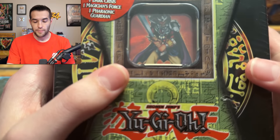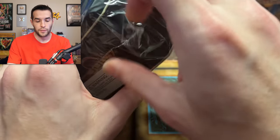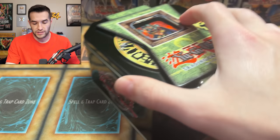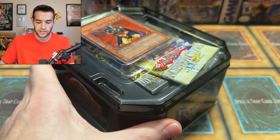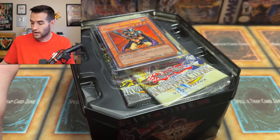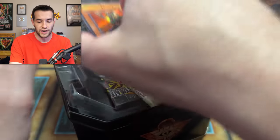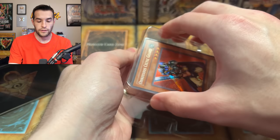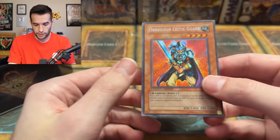Let's get Tim an amazing pull out of here. I'm super pumped — I haven't opened up a 2004 tin in a very, very long time. Let's see if this Obnoxious Celtic Guardian promo is in nice condition. We have high hopes. The last tin we opened up was in great condition, so I'm hoping that happens again. Centering appears to be slightly off from what I can tell.